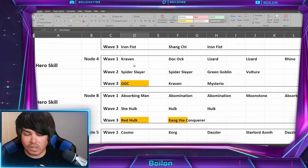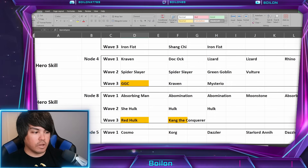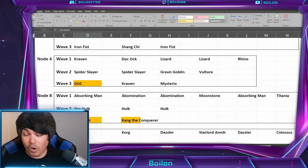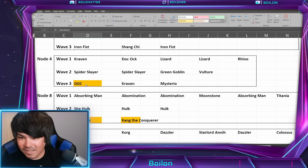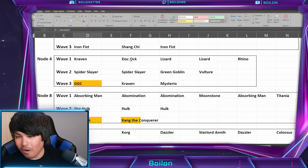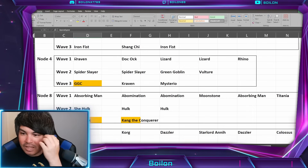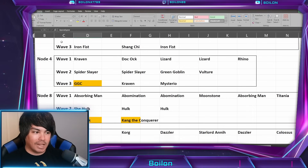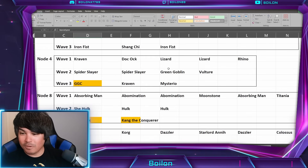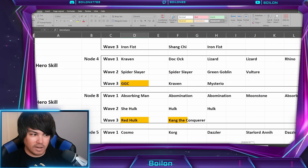Node four is entirely Sinister Six — you've got the whole cast: Doc Ock, Shocker, Kraven, Lizard, Rhino, Spider Slayer, Green Goblin regular, Vulture, Green Goblin Classic, Kraven, and Mysterio. In terms of kill order, probably Doc Ock first — I don't like Kraven either. They're also going to have crucible buffs, so that's going to be fun. Another thing to note is that Lizard gets speed bar bonuses when going up against Hero Spider-Verse characters, so if you're running Spider Society — which most likely you will — you're already taking a hit in this node.